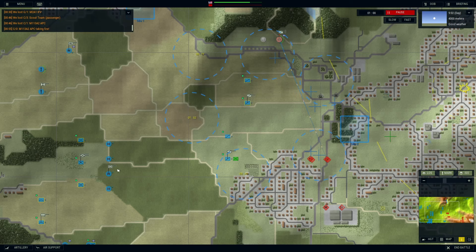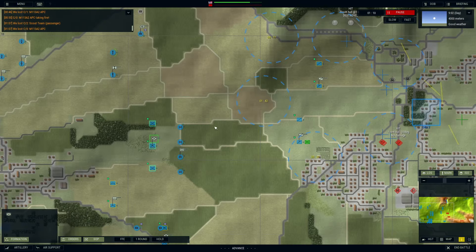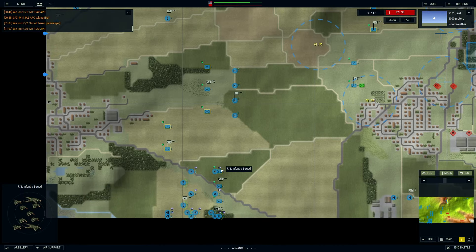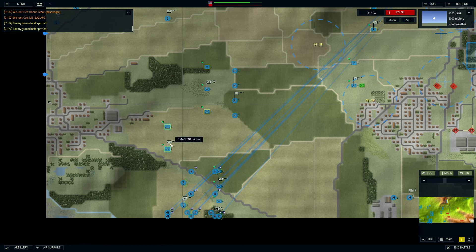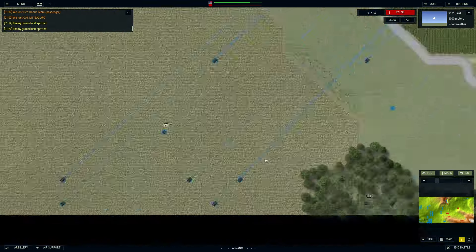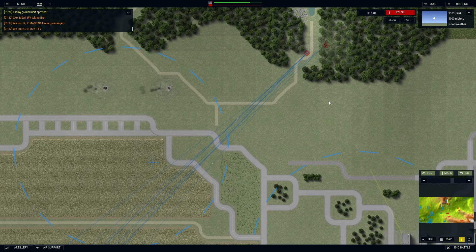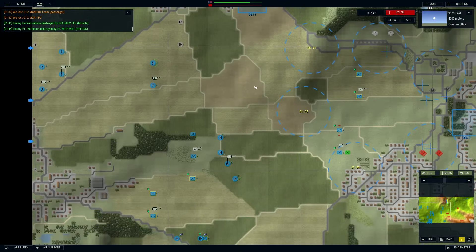You have a lot of freedom to choose how many points to spend on a scenario, then go in and pick which units you want. It's fun to have a shopping cart where you've got all these points and decide: I want these tanks, some snipers, artillery, aircraft support. You can also just let the AI pick for you. The scalability means you can play little scenarios with just a few units to get started as a beginner, or ramp up the points and have a ton of units on screen.